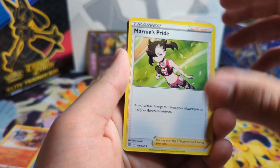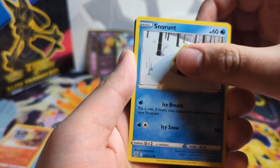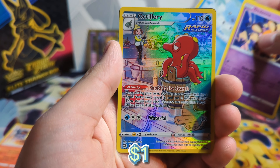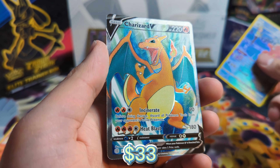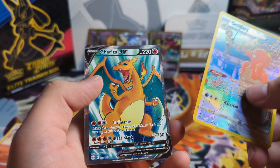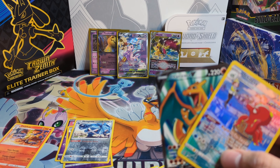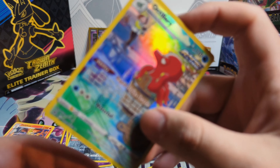Moving on — we got our last pack here. Last pack of Brilliant Stars. Gotta keep Brilliant Stars for last — just in case, you know. Get that Charizard. Oh, I just double-skipped. So there's a two back there. Got the Octillery. And a Charizard V card — the Full Art card. This box. Look at this box. That's nuts. Oh my god! That double banger pack — I'll take that action any day.